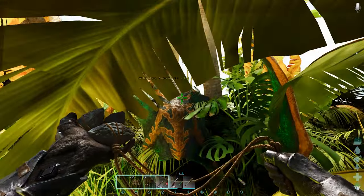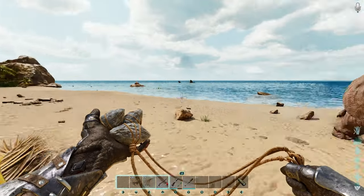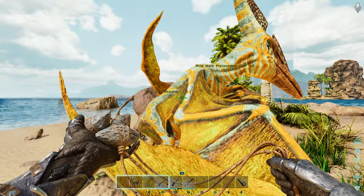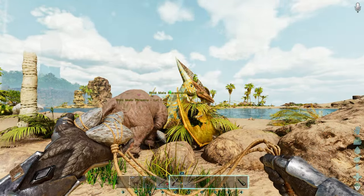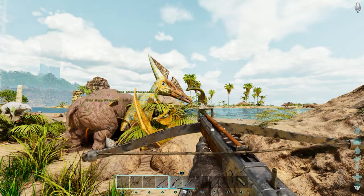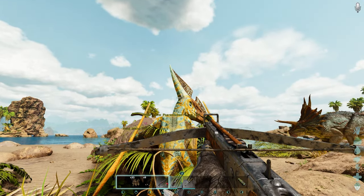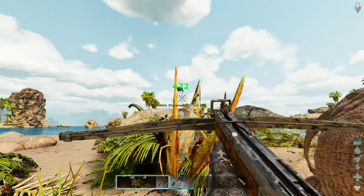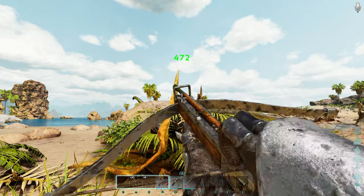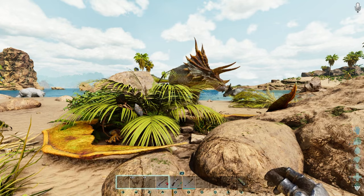We've got a pterdon here — level 4, no. For this video we're going to be taming a level 150 pterdon. We'll bola it and I'll show you a trick with a crossbow. It takes six arrows to knock it out unless you shoot it in the back of the head. If you get it in the right place, it only takes one arrow; if not, it'll take two. We'll get it right in the back of the head — and perfect. One arrow. Easy enough.